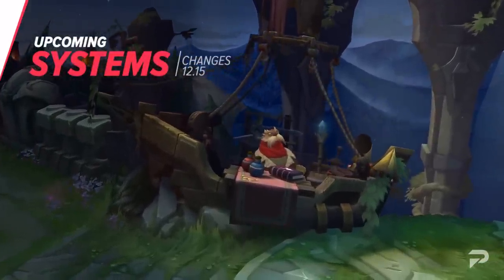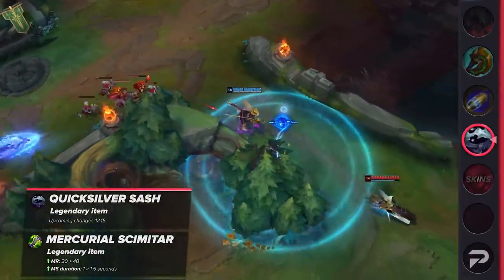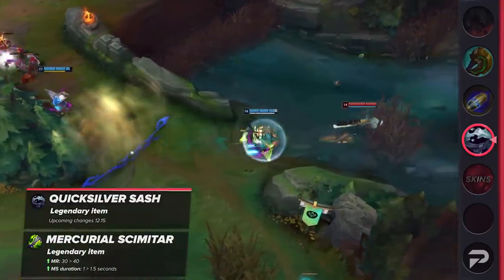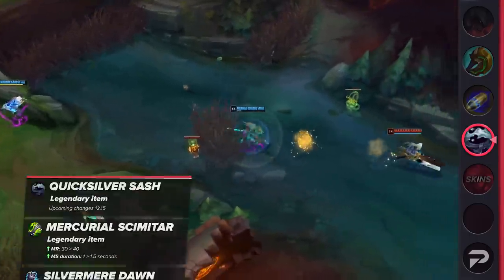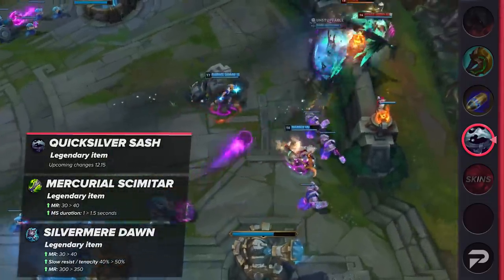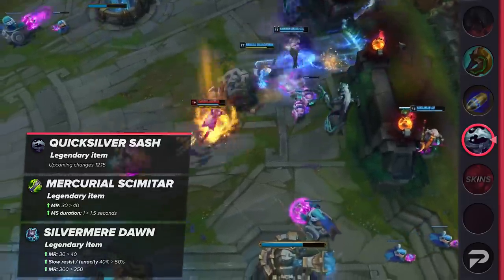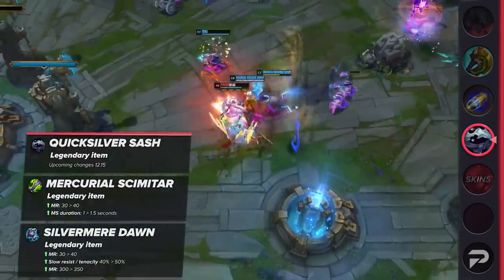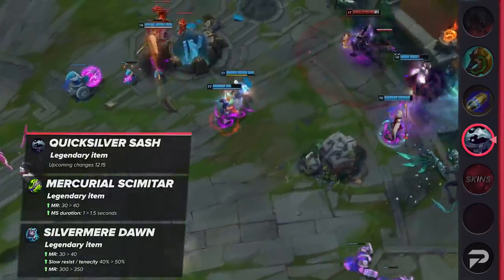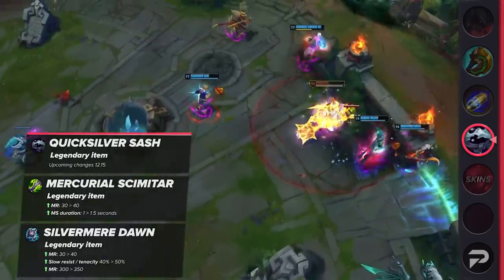Both items that build out of Quicksilver Sash are seeing some buffs. For Mercurial Scimitar, the magic resist is going up from 30 to 40, and the movement speed duration is going to be buffed from 1 second to a second and a half. Silvermere Dawn's magic resist is going up from 35 to 40, health is going up from 300 to 350, and the slow resist and tenacity is going from 40% up to 50%. I really don't think that these items entirely deserve buffs. Their main draw should be the CC-removing active, not the efficient stats from them — maybe except Silvermere Dawn, because no one actually builds that item.